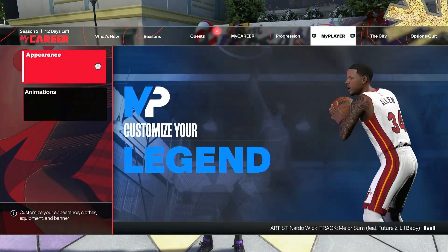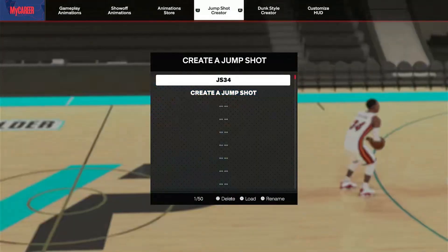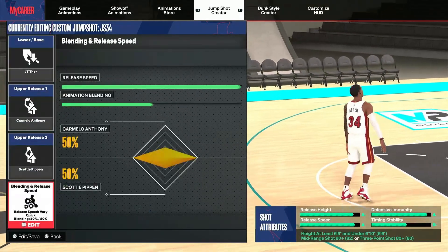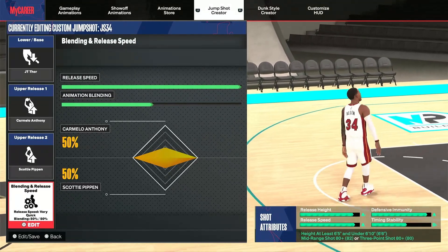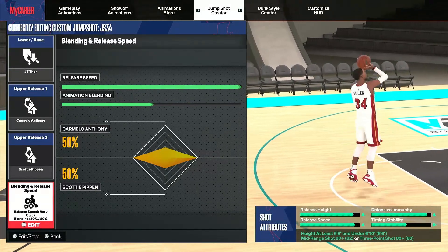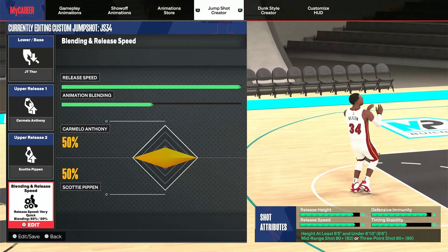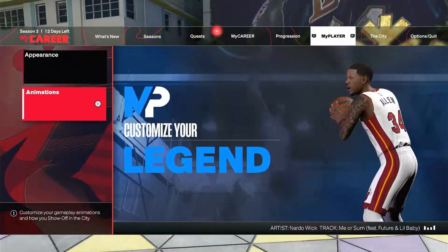Let's get to the animations, y'all. The jump shot I got right now is for people with a low 80 jump shot. I got J.T. Thor, Carmelo Anthony, Scottie Pippen — and at full speed, as you can see: height release is an A-minus, speed release is an A, defense immune is an A, timing availability is a D-minus. But you want to make sure you're open. That's for low 80s mid-range and 3-point.